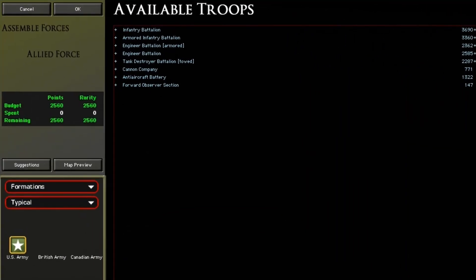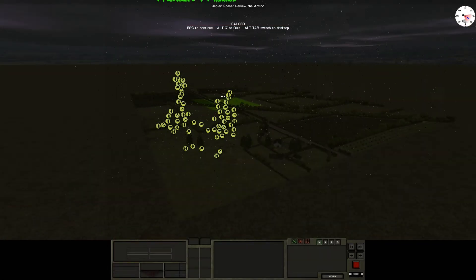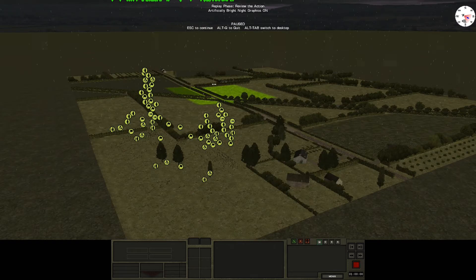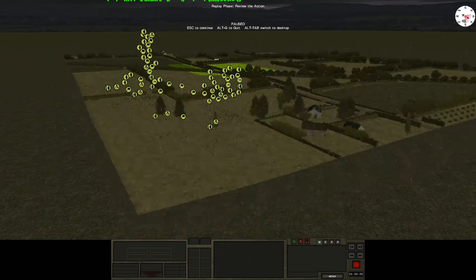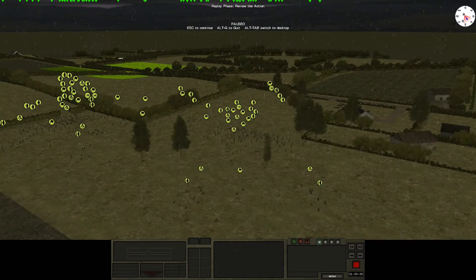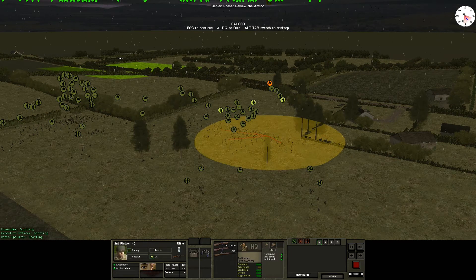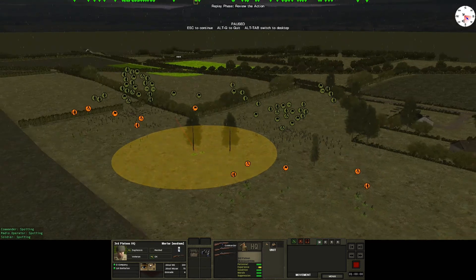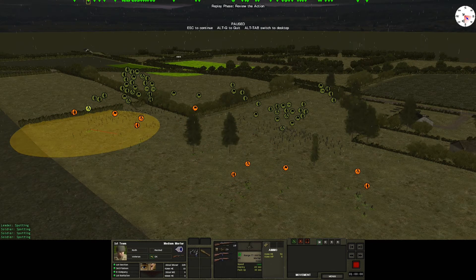I have two and a half thousand units to spend. This is a full infantry-only engagement and I've gone with a US force comprising two companies — a weapons company with medium mortars and also some light mortars. The medium mortars are 81 millimeters and the lights are 60.